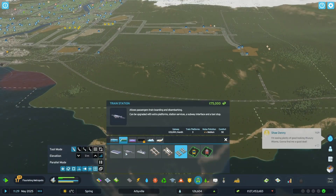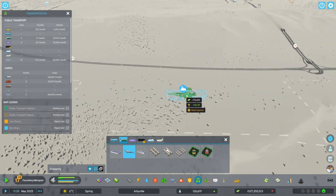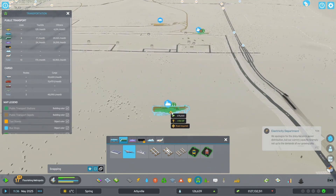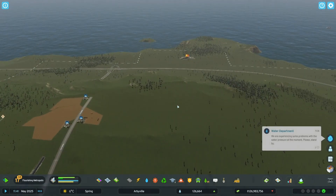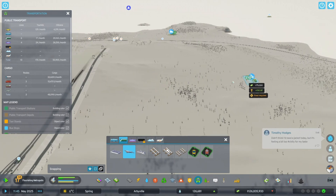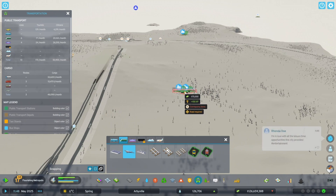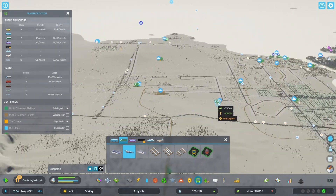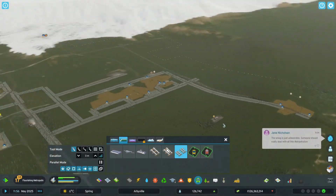I'm going to start by building out the train stations because we're going to build our area kind of around the train lines — connect the dots. One goes there. I'm aware there's a road — that's fine. We should have this train line go right about here and continue onwards. One right there; I know it looks a little awkward, but so be it. Now we're just going to play connect the dots.